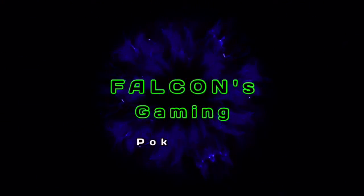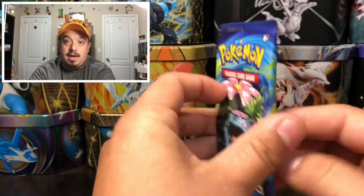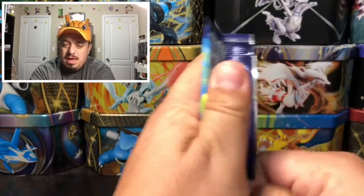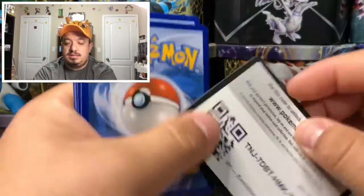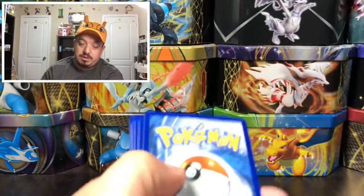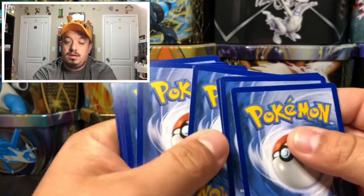What is up guys, welcome back again to today's early bird special! Today we have an Evolution booster pack, so let's get this bad boy open and see what kind of pulls we can get. Let's open up this Evolution booster pack with my boy Mega Venusaur on the front — poor Venusaur never gets picked, so let's see if we can get something good today.